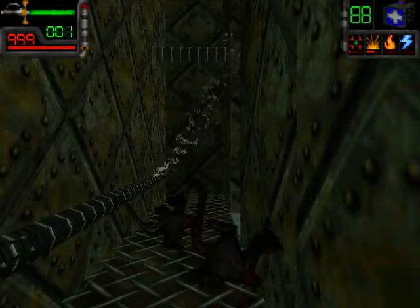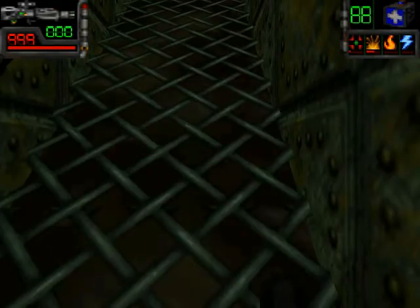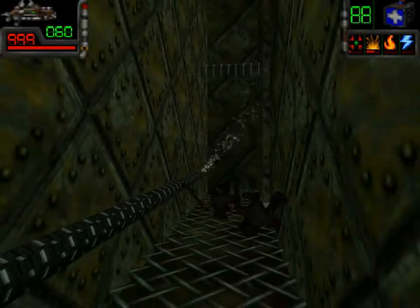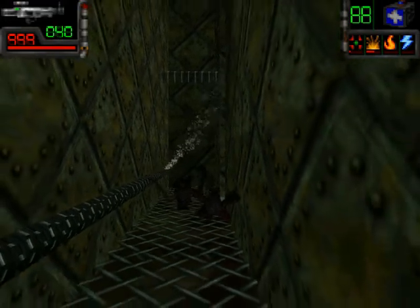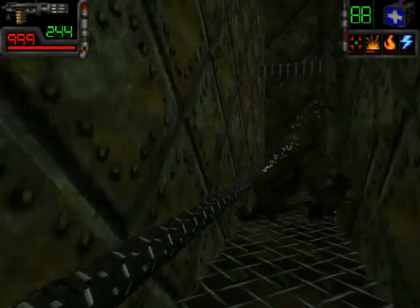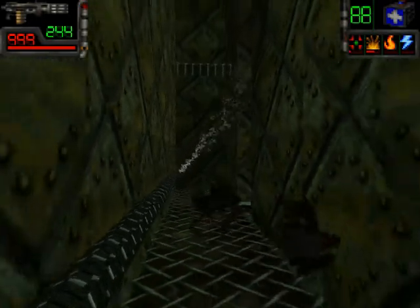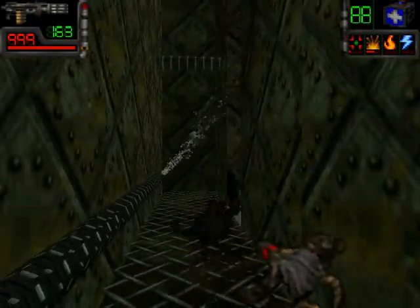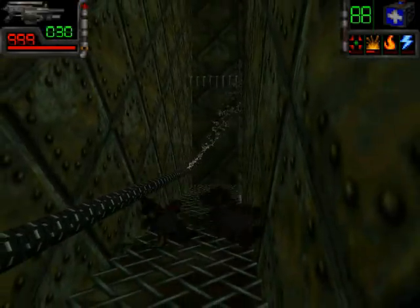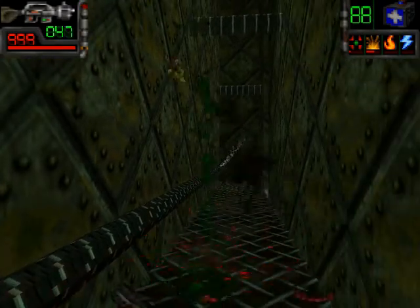That turns the game into first-person mode. Notice that you still can't see your weapons — the reason is that there are actually no weapon models in the game. You can still shoot them though. You'll also notice that the enemies are still shown top-down, because they are 2D sprites, so the game can only show them from a top-down perspective.